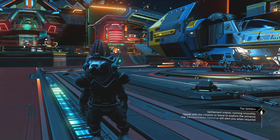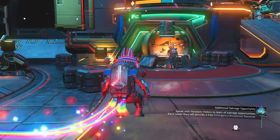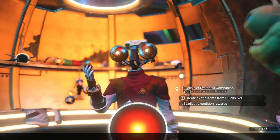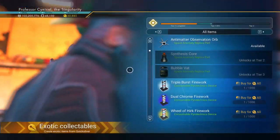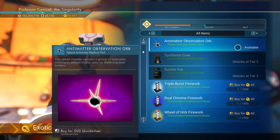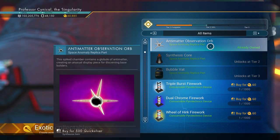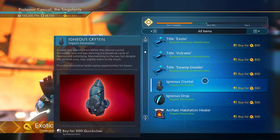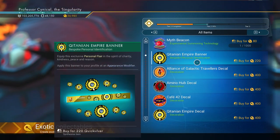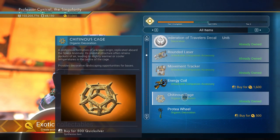Alright guys, let's get on to today's video. The very first thing we need to do is be in the Anomaly, and you want to make your way over to the Quicksilver Companion. You're going to go to Create Exotic Items, and you'll see something quite unusual — it says Available there. Now, if you look into my Quicksilver, I've got 60,885, and I've still got a lot of items here that I need to go ahead and unlock.